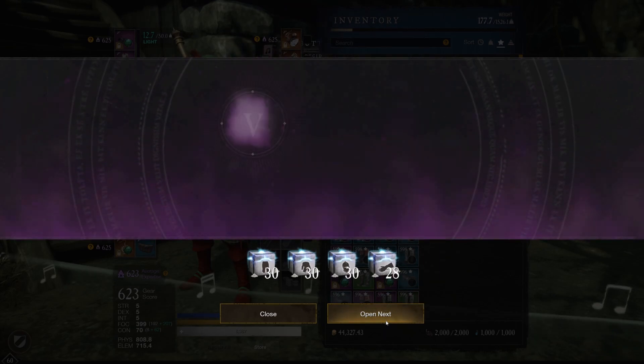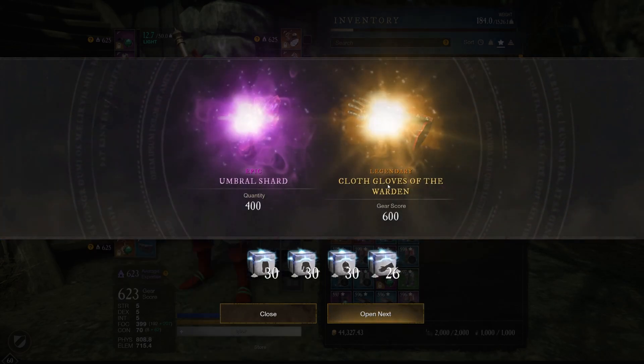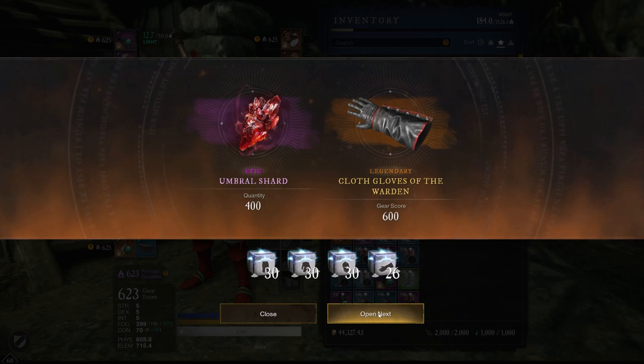Let's go with the hands this time. Blues — no. Legendary! Dexterity Constitution, Mendy Sticky Bomb, Resilient and Empowering Breaker: when your attacks are blocked, gain a stack of Empower, increasing damage by 3.8% for 5 seconds, 5 stacks max. You're gonna need to be shooting tanks to get this perk going — as a musket you're going for light gear, healers, other ranged DPS. Not really interesting. Ooh, look at that — Constitution Dexterity, Figure, Shirking Fortification, Resilience. Holy crap, this is actually really good! Burn, Bleed and Poison expire 10% faster. Shirking Fortification is BIS now for the amount of absorption you can get. And then Resilient — critical hits deal less damage to you. This is a really good piece. If I show this to the company, there are going to be a couple people that are going to be pretty jealous.